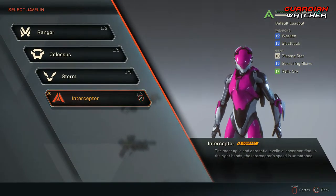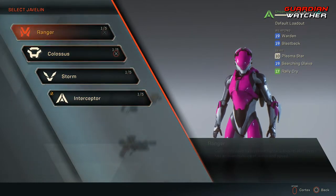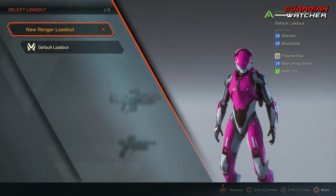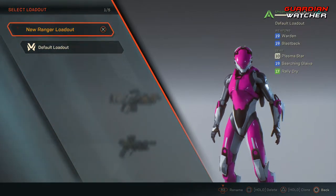You can select any javelin you have unlocked, and going into one you can see the selected loadout. We have one of five available at the start, and we can actually select different loadouts — up to five for each character.